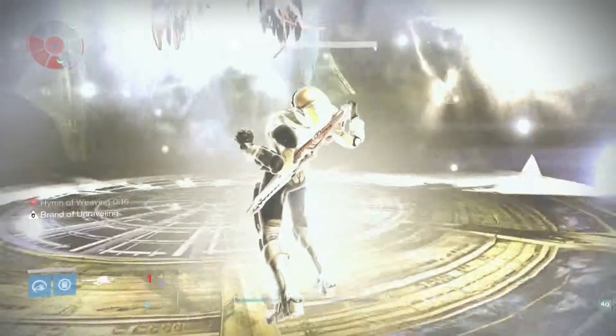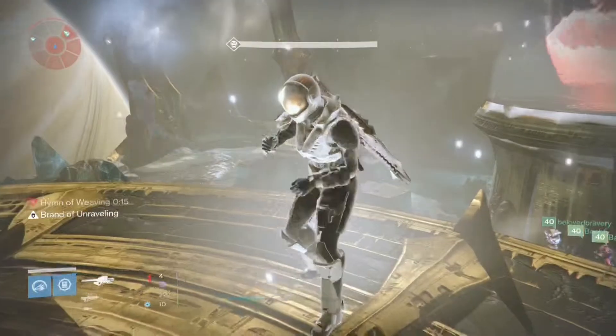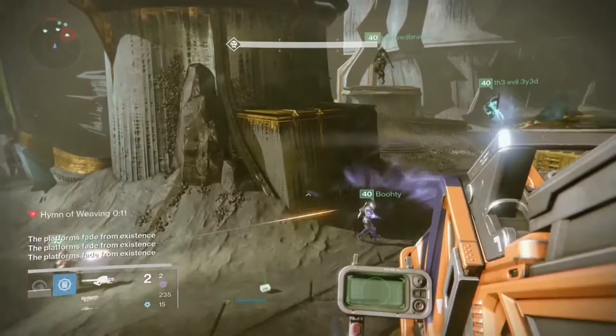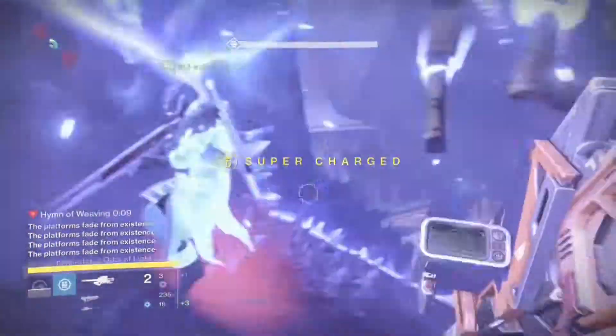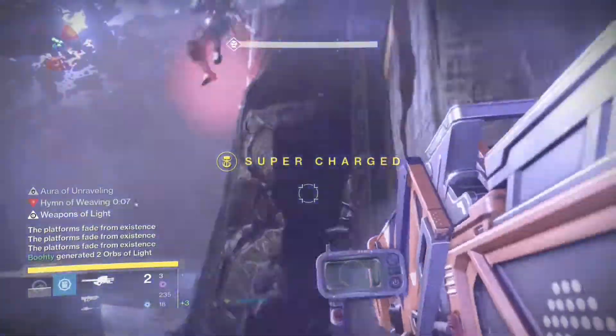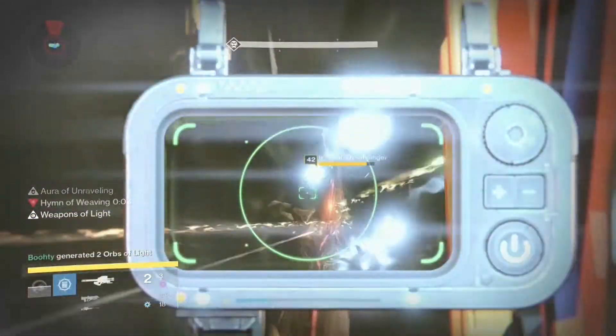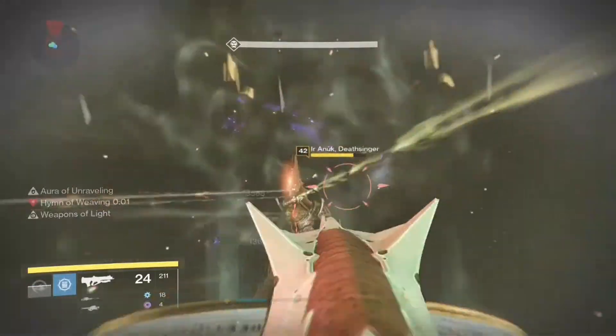So once you make it to all the platforms, you are supposed to jump up to one of the daughters and pop the bubble. Once everyone gathers at a designated area, that will be the only time that you will be able to cause damage to them.